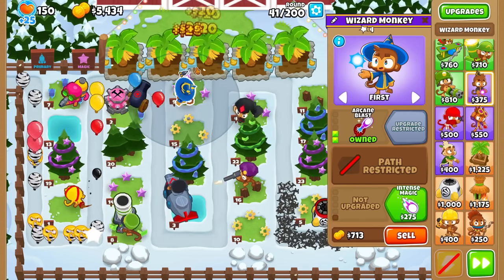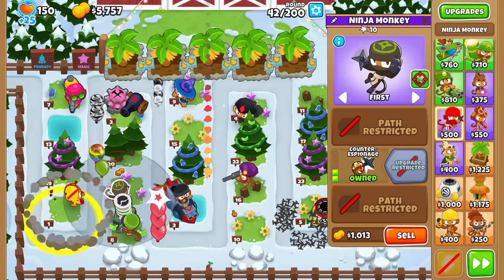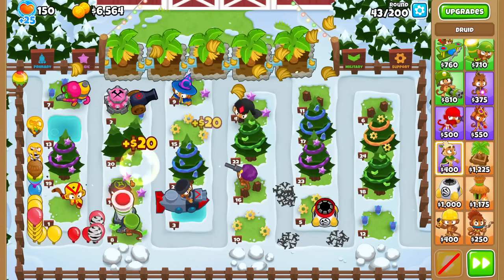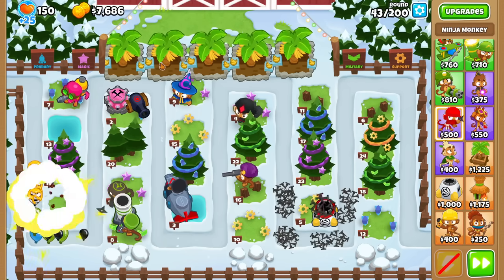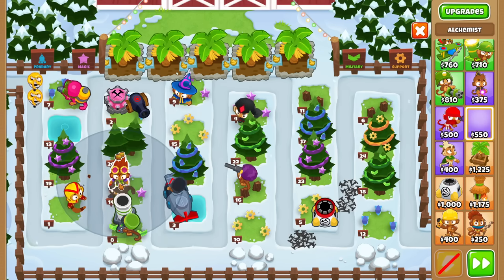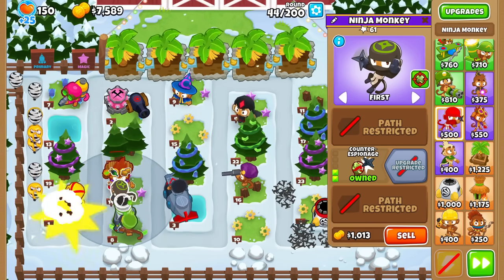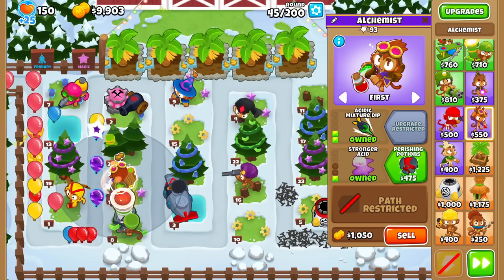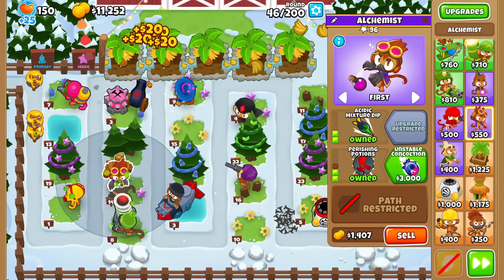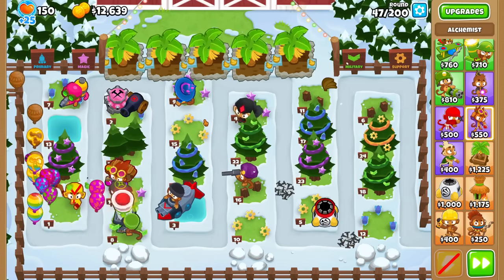So, what do we have for the Wizard? 2-0-1, Arcane Blast, Intense Magic. Now if you think about strategy, I think Ninja has a good one — Counter Espionage for the de-camo. That is the only de-camo in this game, so we might have to resort to just spamming a bunch of 0-2-0 ninjas to beat certain rounds. There's no lead popping, but I think the Alchemist allows us to pop Camo Leads. And it seems the general population forgot the Unstable Concoction somehow. I bet a lot of people didn't back in the day when it was widely known as 'Unstable Cock,' but not a lot of people kept that tradition.